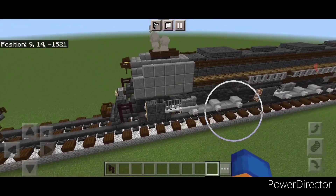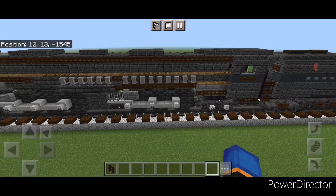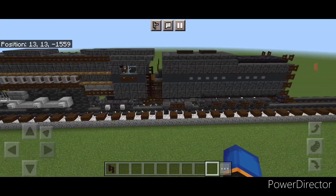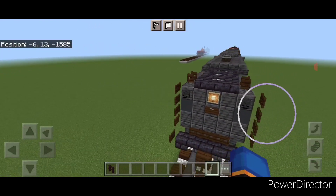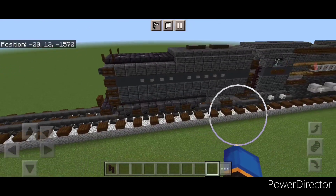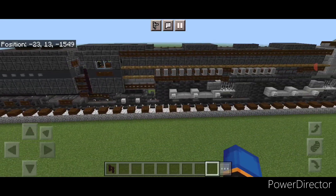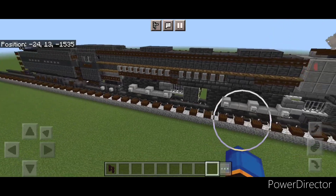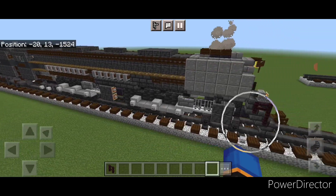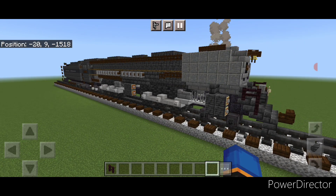Hello Railfans and welcome to another French Fried Trains Minecraft locomotive tutorial. Today we're going to be building another steam engine — the Union Pacific Challenger, a 4-6-6-4 steam locomotive. This is what it looks like, and it's pretty big. So let's get right into the build.